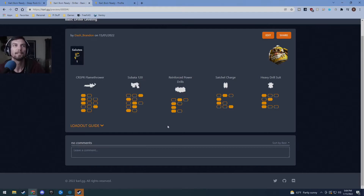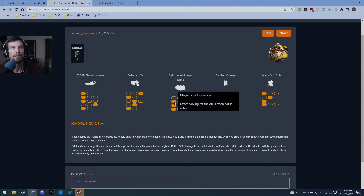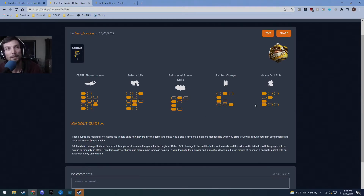For the drills, drilling doesn't feel good until you can drill faster, and I take both drill speed upgrades - even though you can then drill faster than you walk. I also tend to jump while I drill so it feels really good. Faster cooling for drills when you're not in action. If you're not good at paying attention to your overheating drills, you might want to use the streamlined integrity check instead.